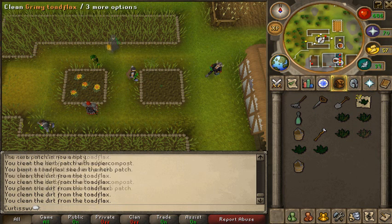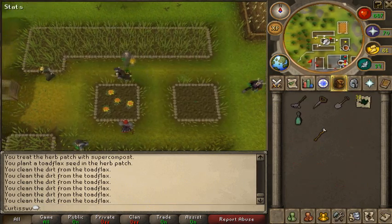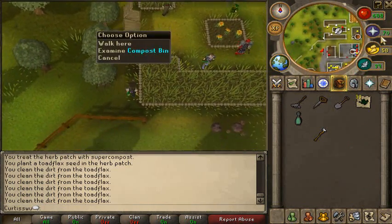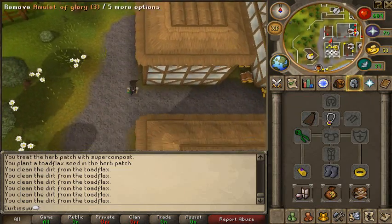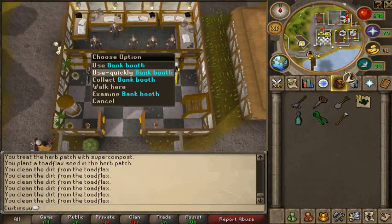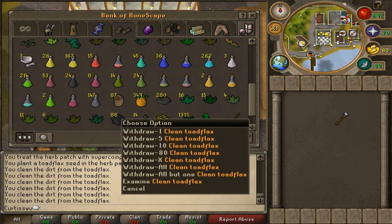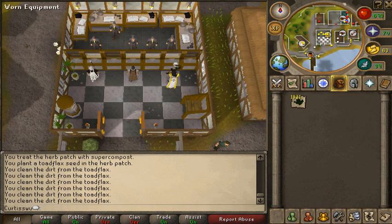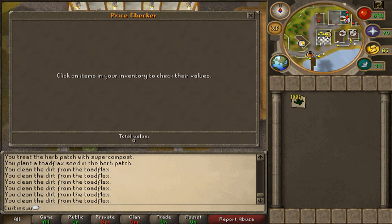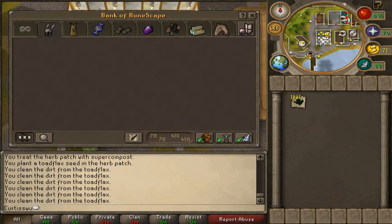From this run alone I've got 36, and another 38. I'm going back to the bank and getting rid of everything. I try to put it all in one space - the air staff goes somewhere else. I've got 1,331 clean toadflax, so I'm going to price check these.